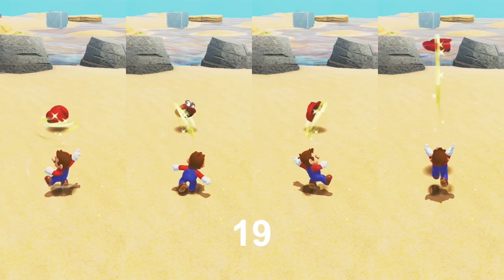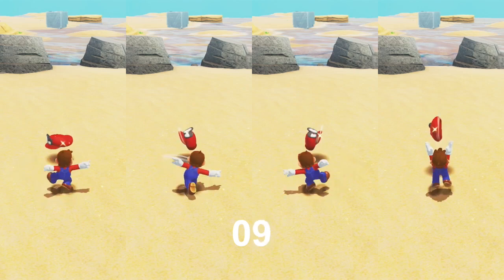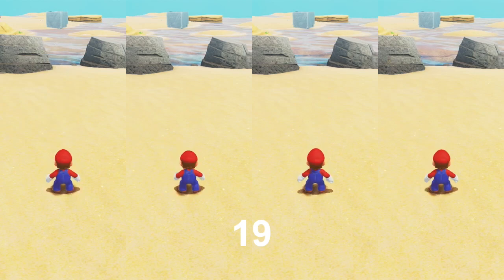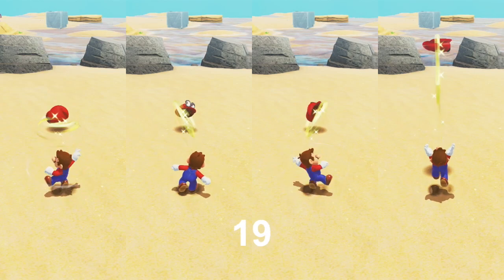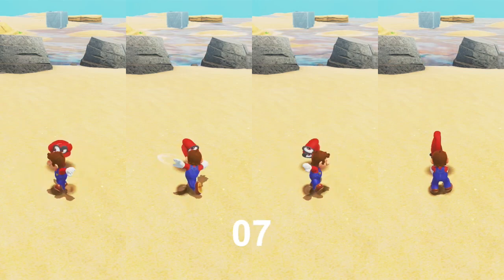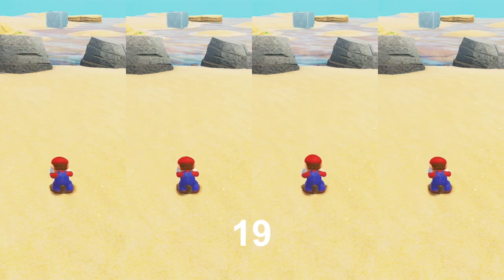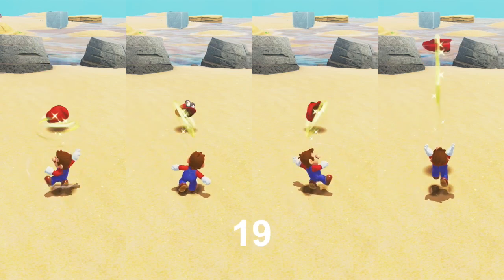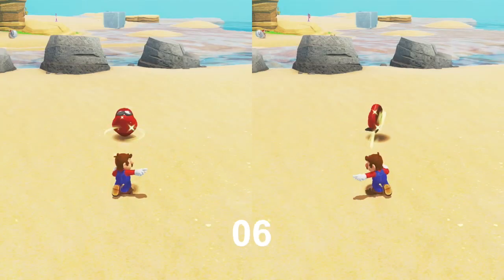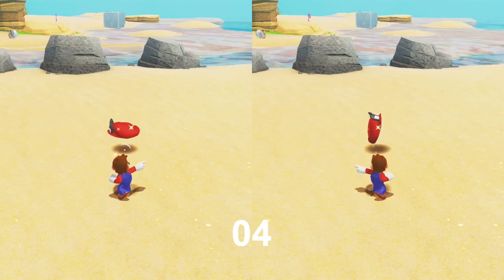Double throws, single throw MCCTs, double throw MCCTs, and up throws can all be homed after 19 frames, or one frame earlier than a mid-air single throw. This explains why MCCT is slightly better for trick jumps. It also means that you can home 5 frames earlier when on the ground by using an MCCT, which explains why MCCT is faster for collecting the first rocket flower in Mushroom Kingdom Koopa Freerunning. You can home a triple throw or triple throw MCCT after 6 frames, making them faster by a wide margin.